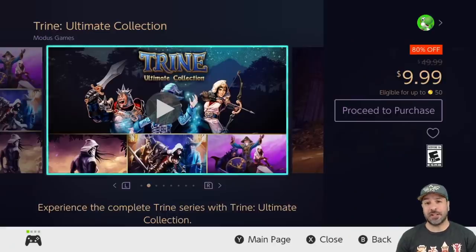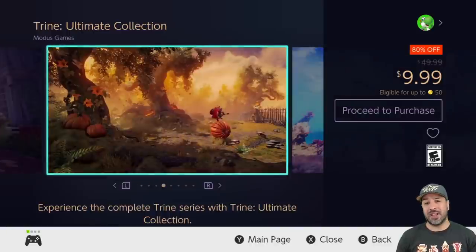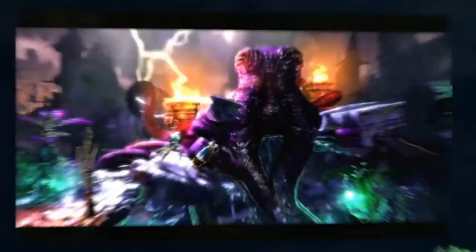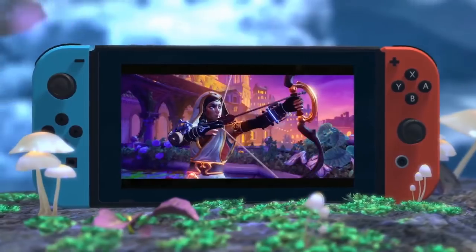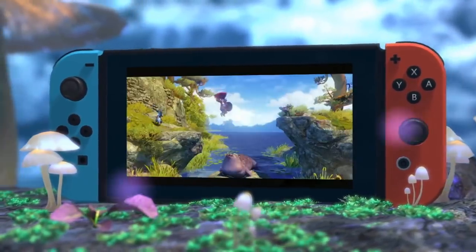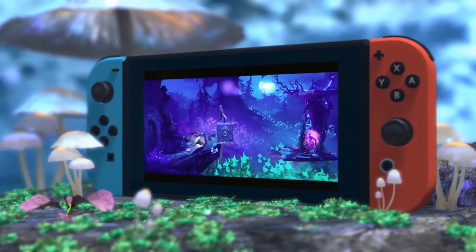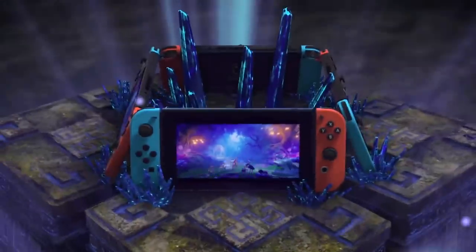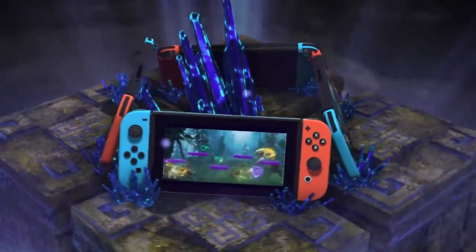Next we have the Trine Ultimate Collection at an all-time low of $9.99 because it is 80% off, and in this collection you get four great games. Honestly, the third one is maybe a down point of the series, but nonetheless it is still way worth the $10. The other three entries are among some of the best puzzle platformers you are going to get on the Switch, so all this for a $10 price point is a no-brainer.